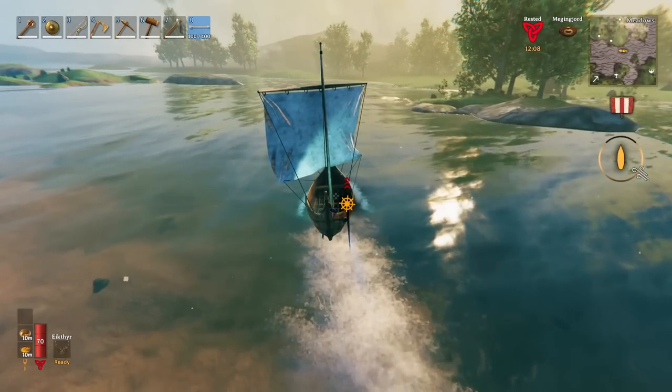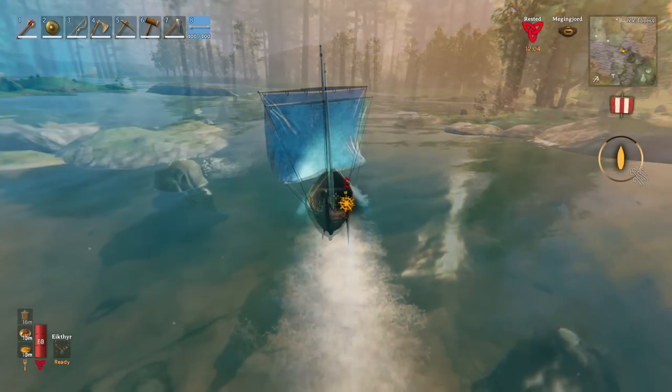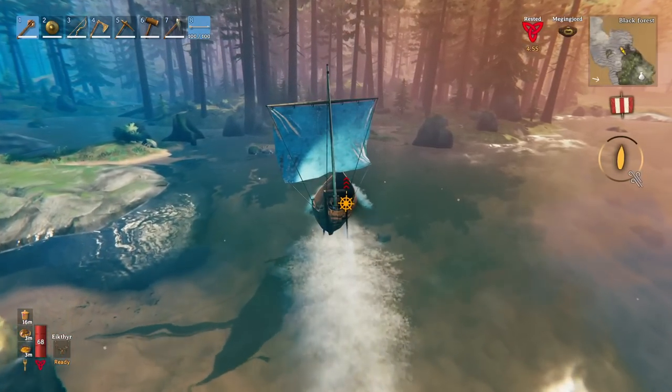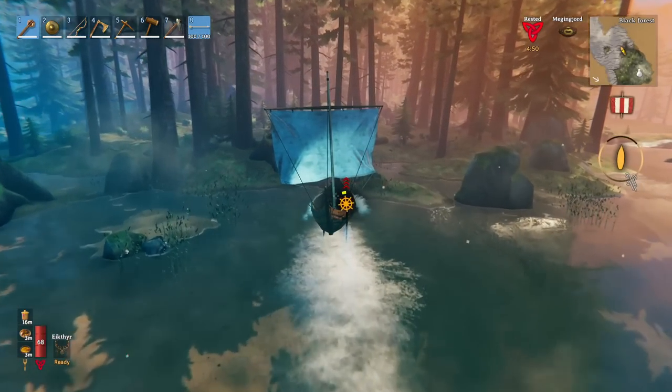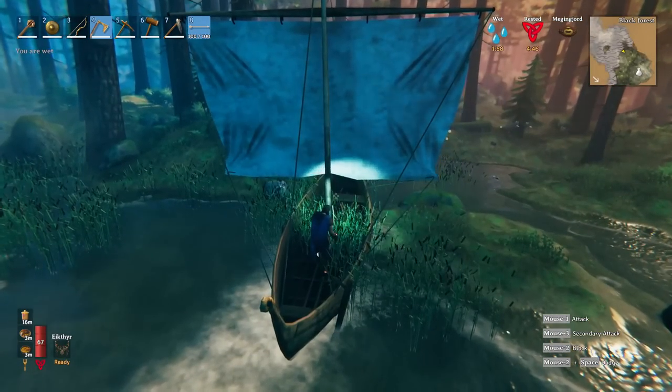Let's see each other as we make a landfall on the correct location. We're now about to make landfall here on this island. We can see on the minimap that we have the merchant as well. So let's find a good location to land our ship in the safest possible manner.